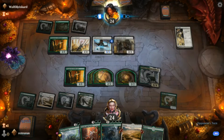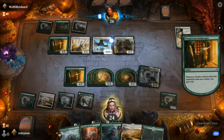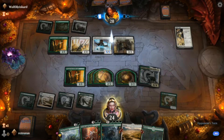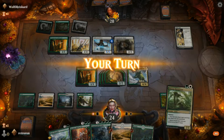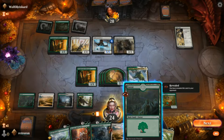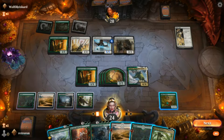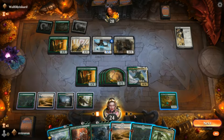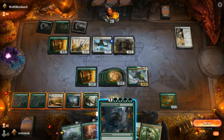He's got Impassioned Orator out, so now he's going to gain even more life every time he gets a creature. He's not going to attack yet because if I block with all my cats his creature will die. I'm thinking about probably Ren and Seven or Skewed Swarm — once we get Skewed Swarm out it's going to start making insect tokens on landfall triggers.